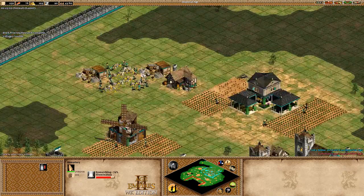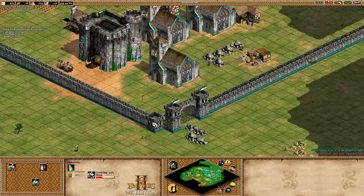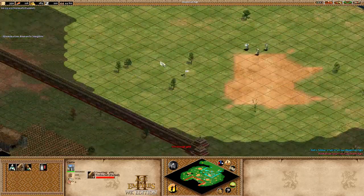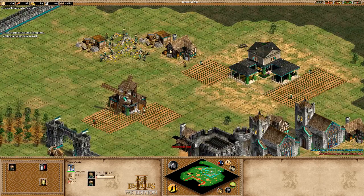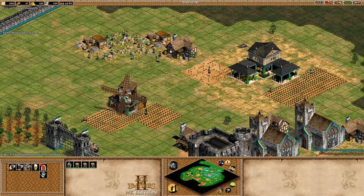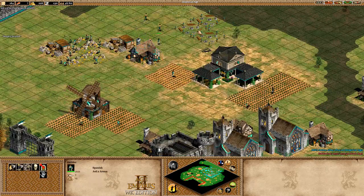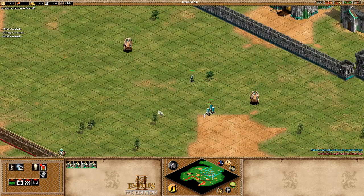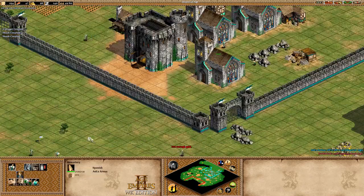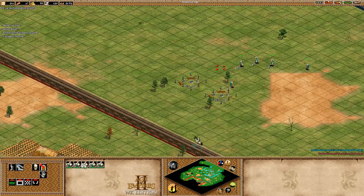I wouldn't focus too heavily on gold at this point — we only really need gold to kickstart this. We're getting to the point where we don't need this many on gold. The important thing is to get the trebs out fast. Keep making sure you're making villagers. Wood is just generally a good thing to have right now — you could make more buildings with it, more farms, or add TCs. At this point we have two trebs.